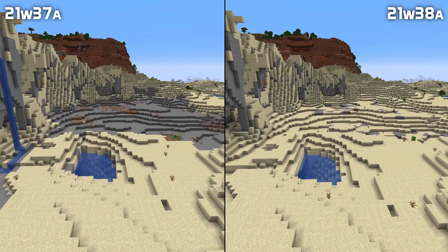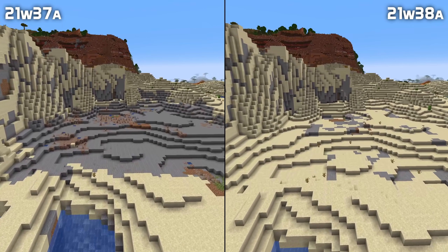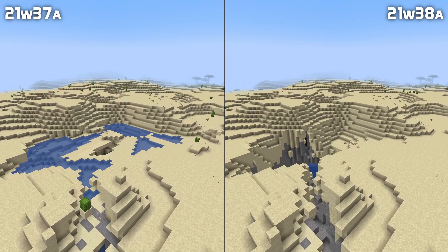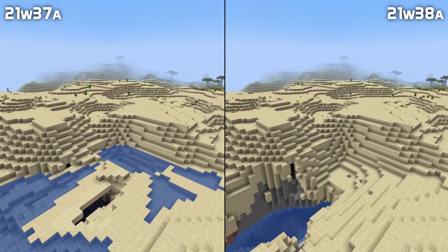In some places, cave biomes would generate above ground. This happened especially often for dripstone caves, which has been sorted out in this version. Aquifers would also cause some pretty harsh straight borders in unexpected places, which has also been improved in this version.